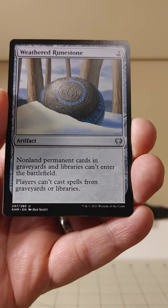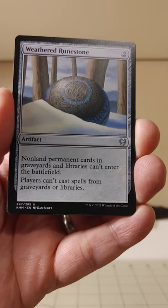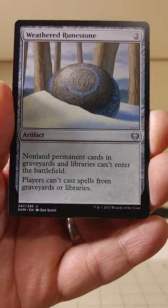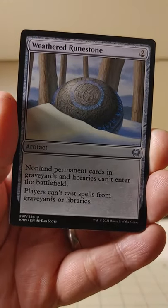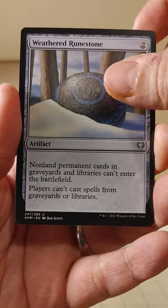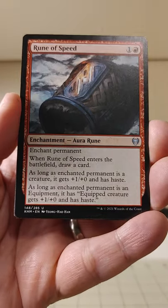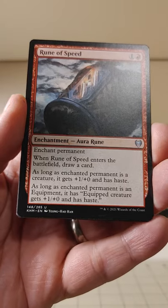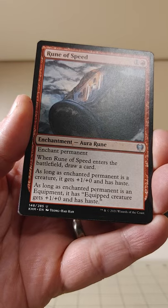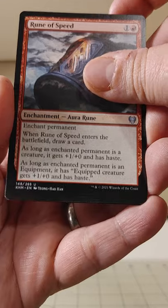Weathered Runestone: non-land permanents in graveyards and libraries can't enter the battlefield, and players can't cast spells from graveyards or libraries. Some nasty little control there — not quite as lethal as, say, Graf Digger's Cage, but you'd want to get this off the field pretty quickly. Rune of Speed — gotta go fast. It's an aura rune enchantment. As long as the enchanted permanent is a creature, it gets plus one, plus zero, and has haste. And you can put it on a creature or an equipment. Interesting.